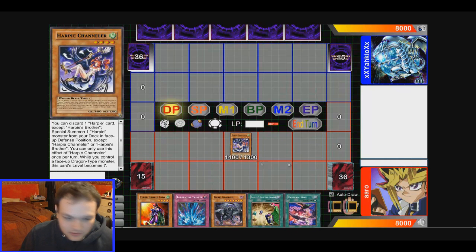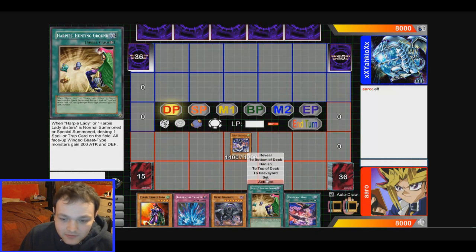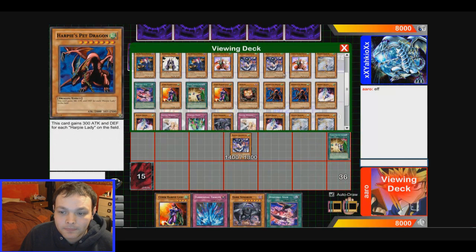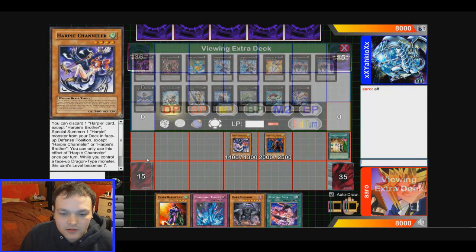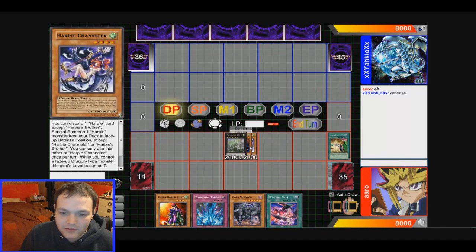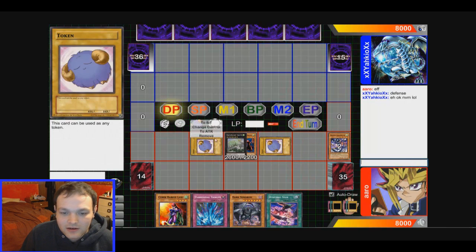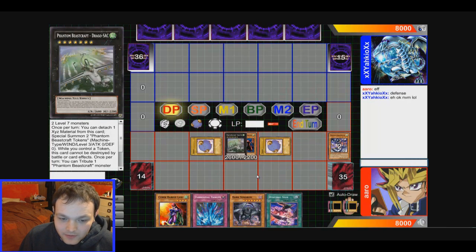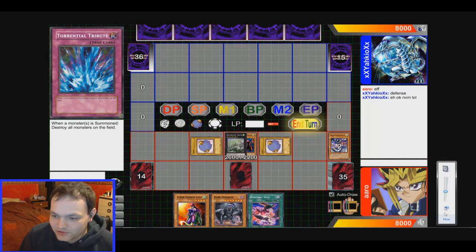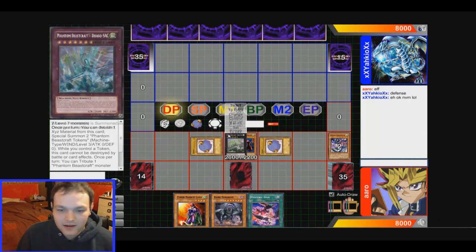Harpy Channeler's effect — just got one Harpy Channeler. I'm gonna get rid of the Hunting Ground. We're going to special summon Harpy's Pet Dragon, then go into the rank 7 Phantom Beastcraft. We detach and get two tokens in defense. I think that's a really good move because even if he Dark Holes, it's not going to kill Phantom Beastcraft. I'll set Torrential just in case.